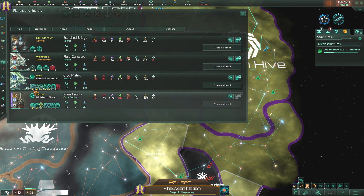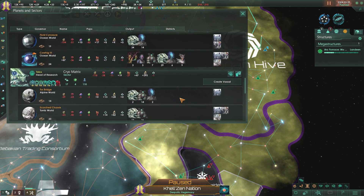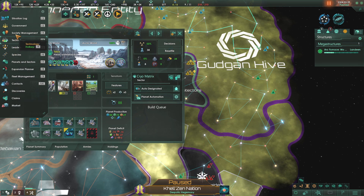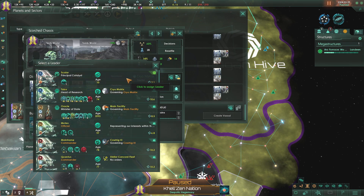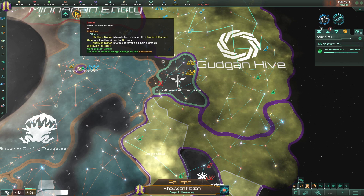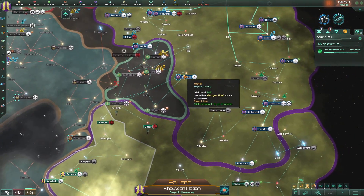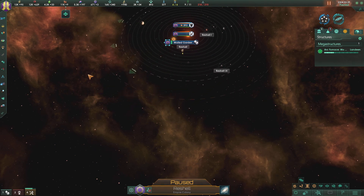What world do we have that has a lot of science on it? Cryo-Matrix already has a person on it. I'm going to have him govern from there - he can assist with research a little bit. We defeated - we have reduced empire influence and pop happiness for 10 years. I don't have any claims on your stuff. My ally is holding on to this world, which just pisses me off - I wish I could tell him to stop.